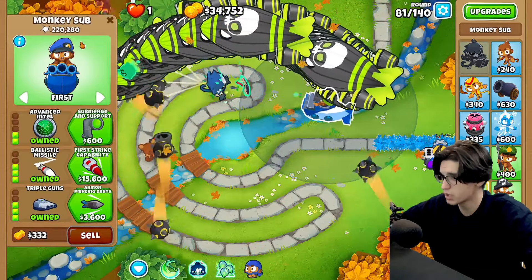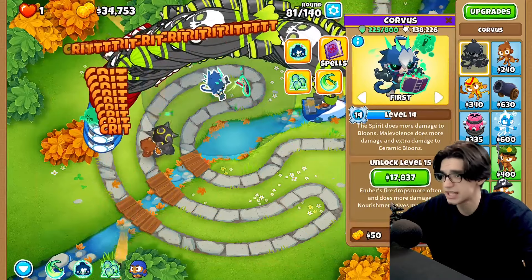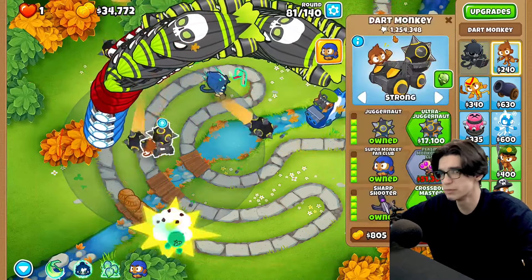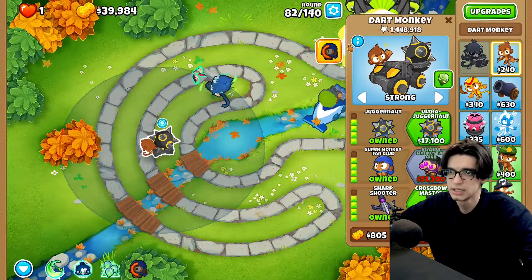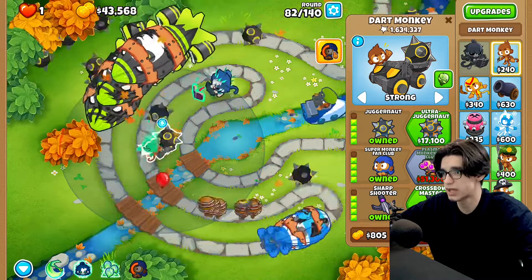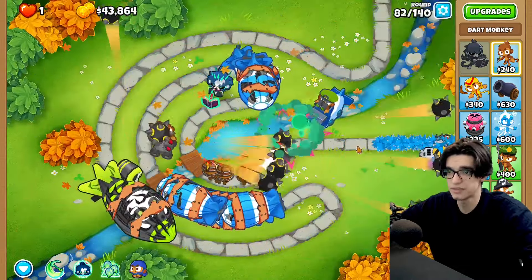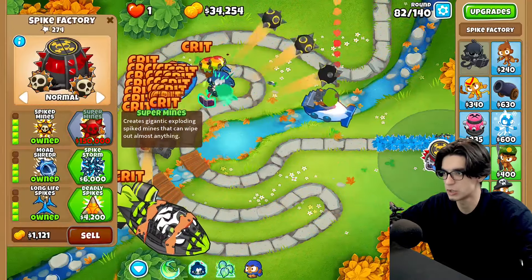We've got 220k pops on the submarine, probably 137k on Corvus, and 1.2 million on the dart monkey — so we see who the real bad guy is here. It's the dart monkey, he's the one carrying absolutely everything. We definitely need to put him on first because that is scary.